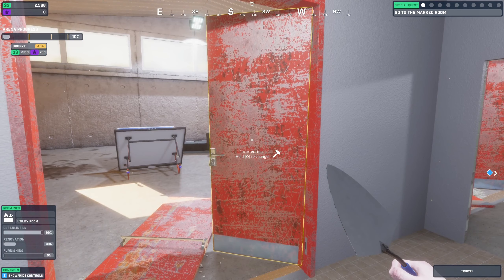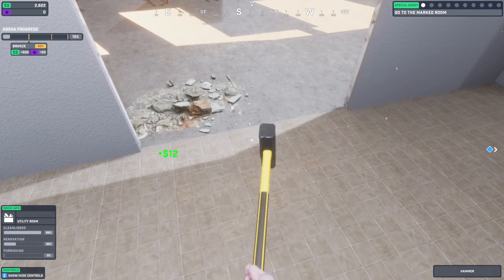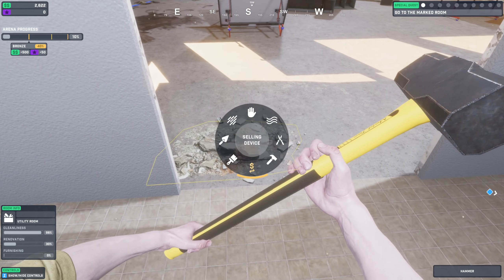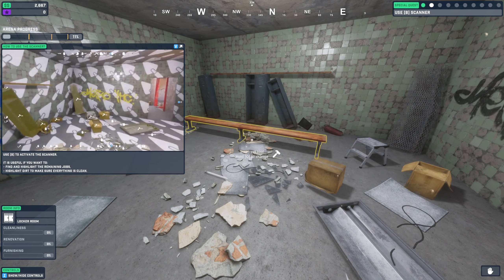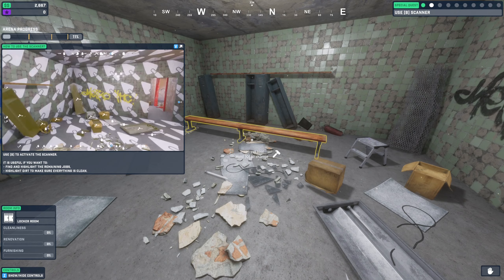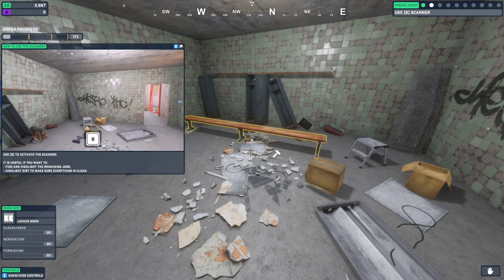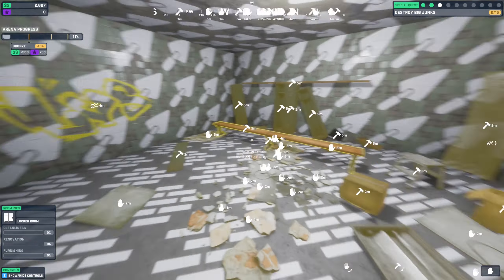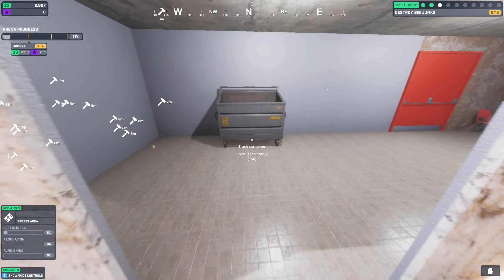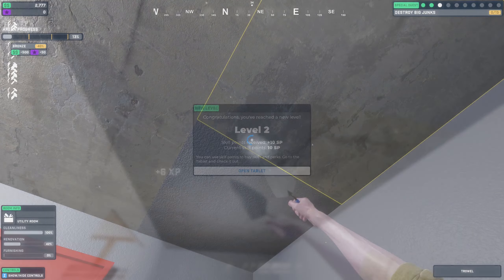The trowel is what we can use to prepare the walls to be painted. This one wants us to use the hammer. The whole door frame came out — so we could probably place a door in this frame. How to use the scanner: it's useful if you want to find and highlight the remaining jobs, and highlight dirt to make sure everything is clean. Hold B — that's very convenient. Very chill vibes. You can do the ceiling with this — yes you can!